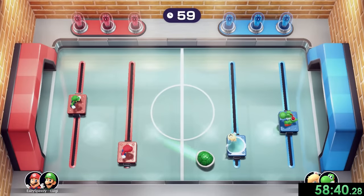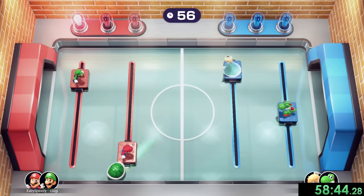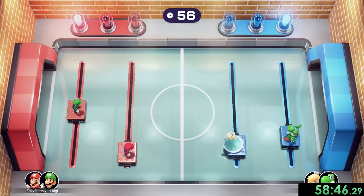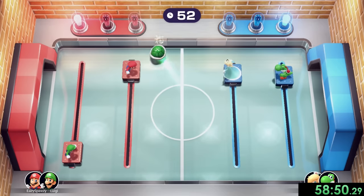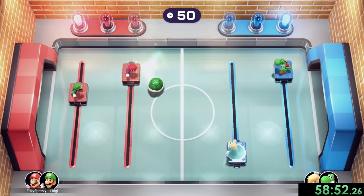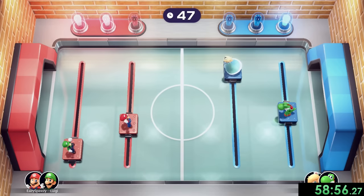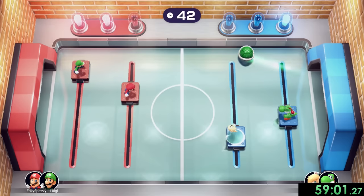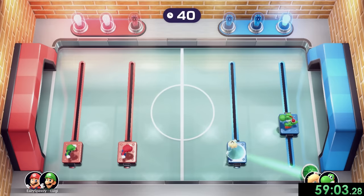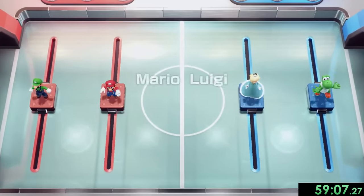This is the air hockey one where we just have to hit it in their goal. To be honest, I can't only blame Luigi — that was kind of my fault too, but Luigi is not going to the right places at all. Basically what happens is the shell will get faster the more we hit it for each of these rounds, and then hopefully we get it in their goal before they get it in ours. There's only one more we have to do — I'm going to just keep hitting it because I can't rely on Luigi, and we can finish out that one.